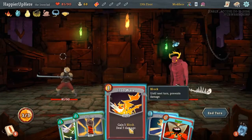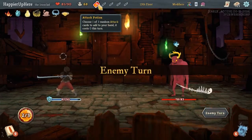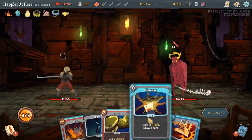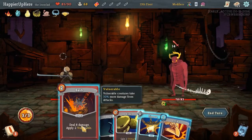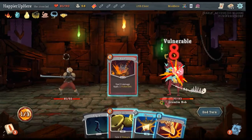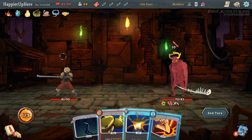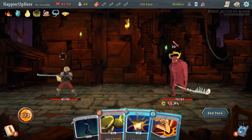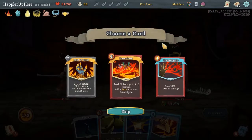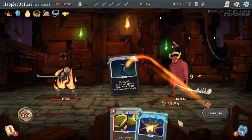Gremlin Knob. Unfortunately, we don't have any attack cards here. I'll save the attack potion for when the enemy is actually vulnerable. I definitely don't want to play the Flex. Let's do Bash first. Okay, he's weakened. We can't defend unless we draw... even if we draw the Defend, we can't defend. We'll just not play the Finesse - instead take an Emulate and a Strike.